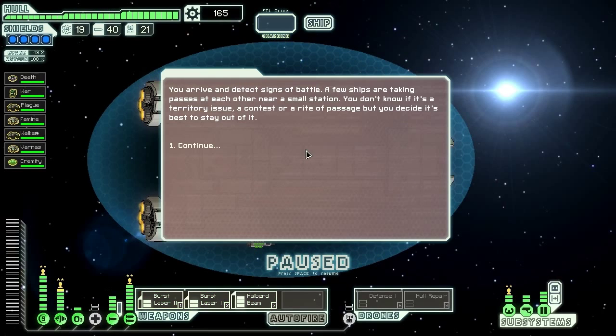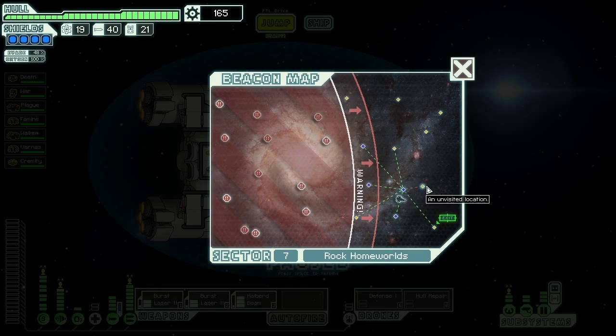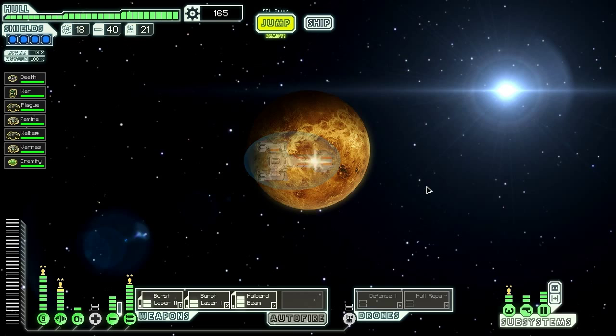We arrive and detect signs of a battle. A few ships are taking passes at each other near a small station. We don't know if it's a territory issue, a contest, or a rite of passage, but we decide it's probably best to stay out of it — so that's what we do. That's unfortunate — that would be one of our last possible jumps, but I guess you can't win them all.